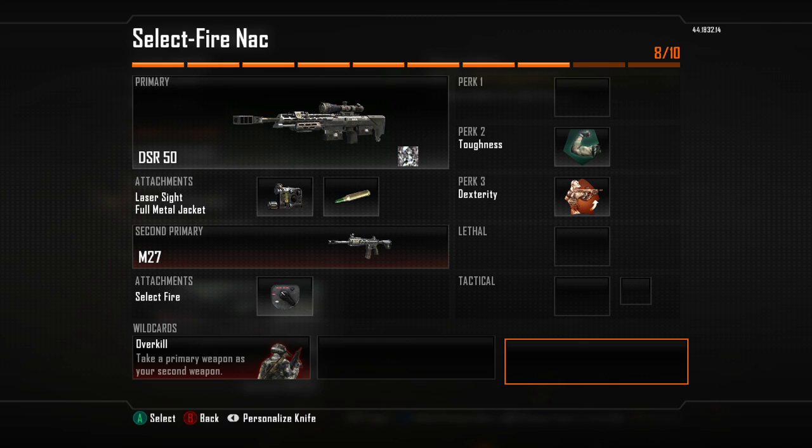So this one, all you're gonna need is a sniper, obviously, a weapon with a select fire attachment, and dexterity. That's really all you need but you can't have extra stuff like fast hands.